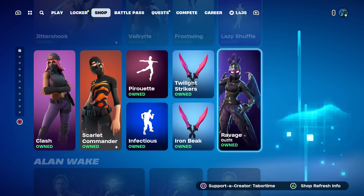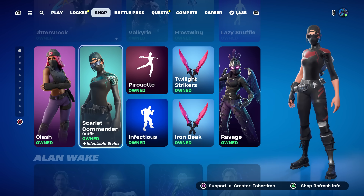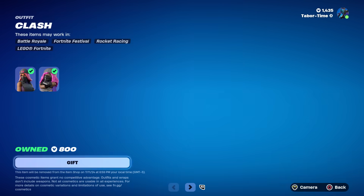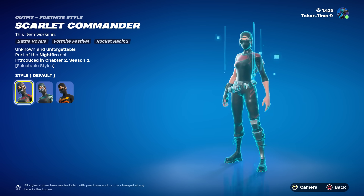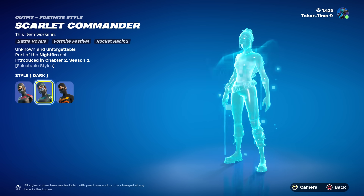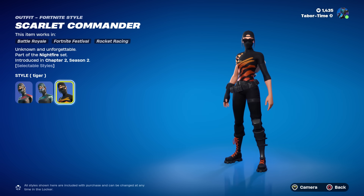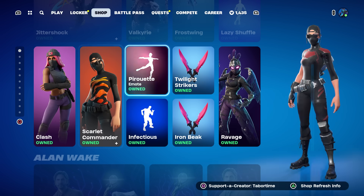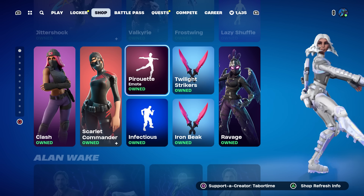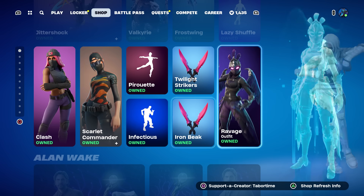Then we've got Lazy Shuffle — I like the music on that one. Moving on down, we've got Clash and Scarlet Commander, some pretty decent 800 V-Buck skins. Unfortunately Clash does not have another style, whereas Scarlet Commander has three styles, making her the much better value. My favorite is the tiger style. Also they typed the style names all in lowercase, which is very strange.